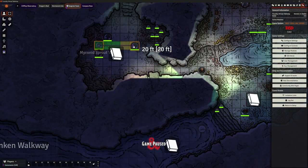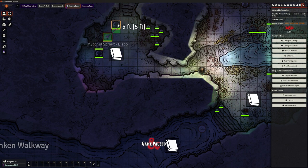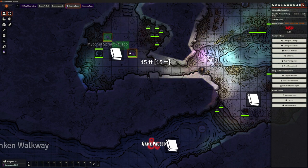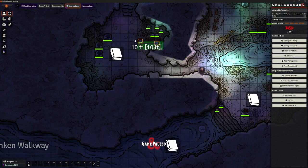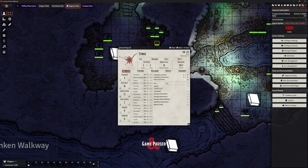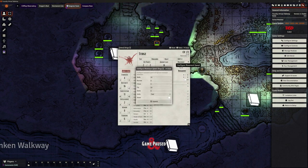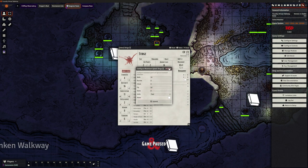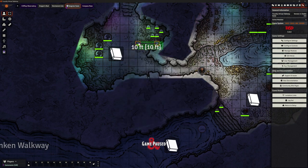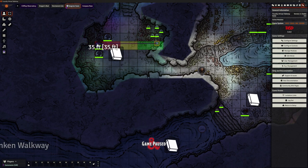We can try this with the Myconoids — they can only move 10 foot, so a dash for them is 20 foot. They can't move 25. And remember, we left that option on so players can see when I as the DM am moving our creatures. Sturges don't move very fast at all — they haven't got much move on foot. But we need to bear in mind that they've got a fly speed of 40. The default speed being measured here is walking, which picks up only their walking speed, which is very small compared to their fly speed of 40.